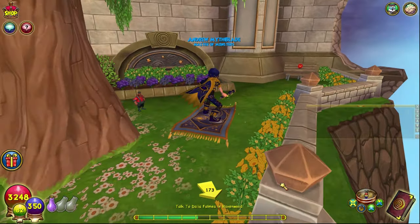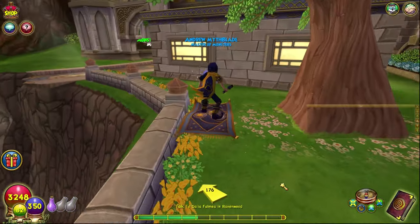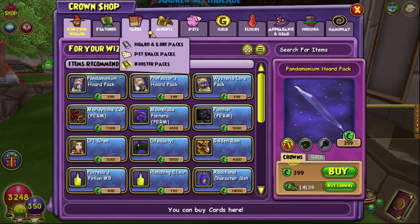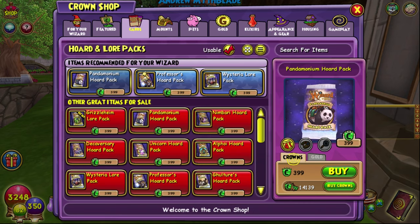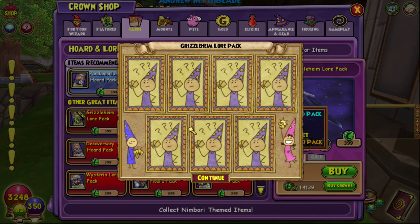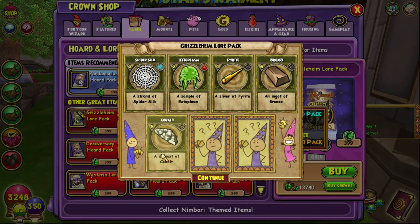Hello and welcome back to the Craft Box, my name is Brent. Today we are trying to get a brand new spell on my Myth. I know we only just got Ninja Pigs, but the new Grizzleheim Lore pack has come out and we're doing a pack opening.